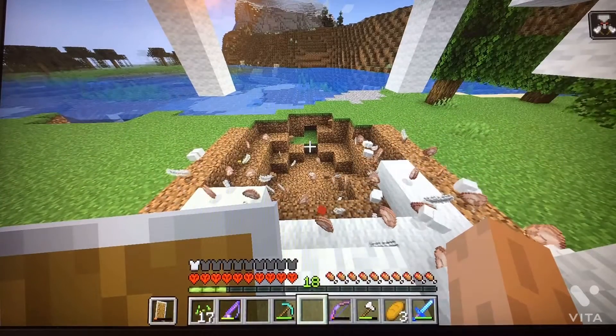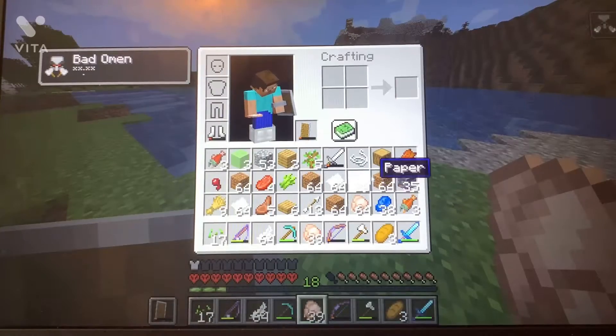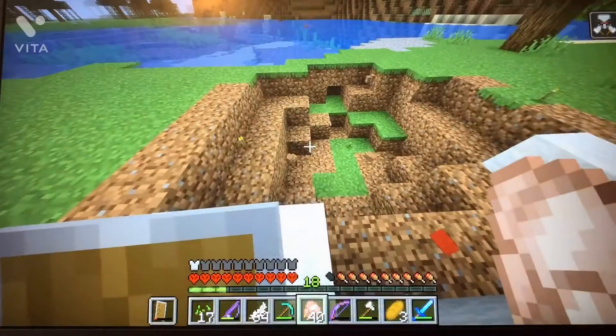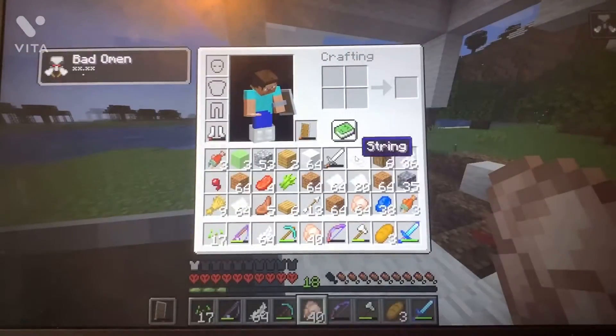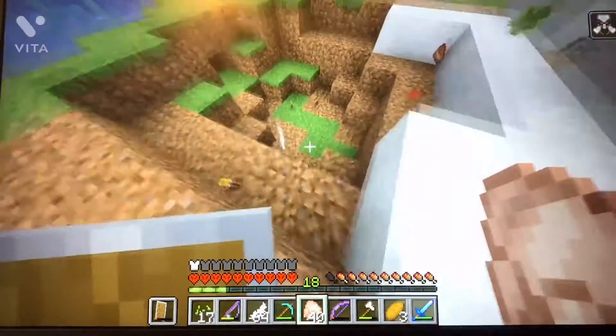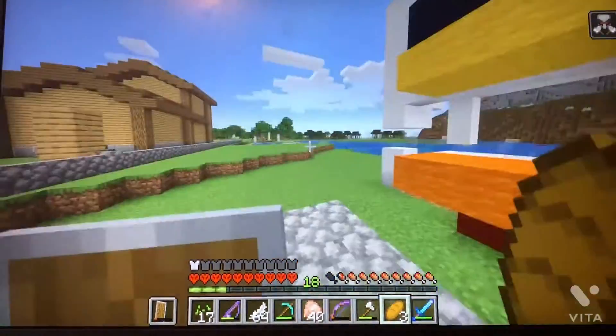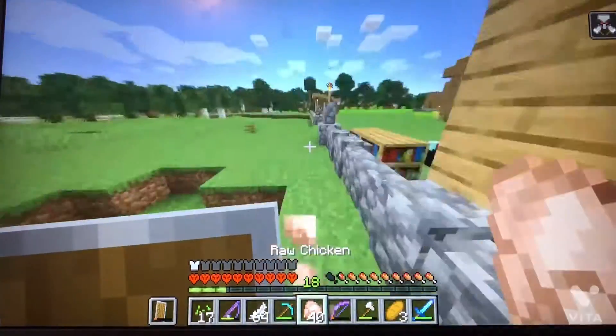Oh my god! We have a stack and 39 raw chicken. We also have a stack and 36 feathers. I do not regret doing that at all. That was so, so fun. It was also fun to build this thing, but it was more fun to just watch it go down.